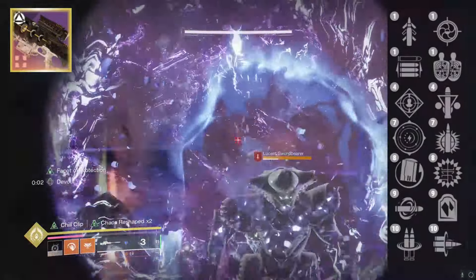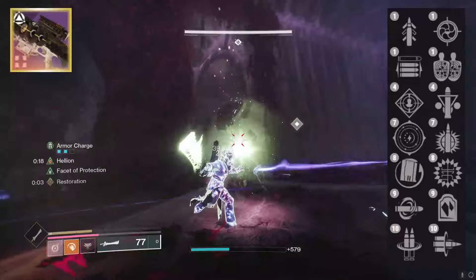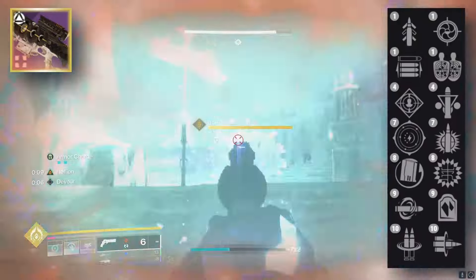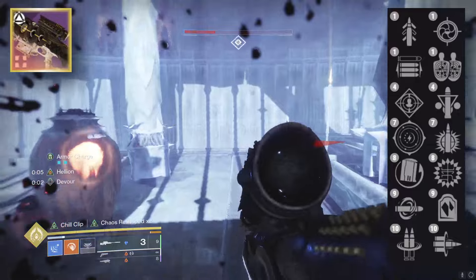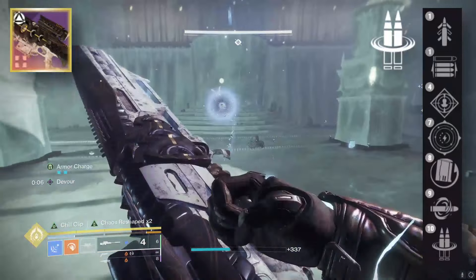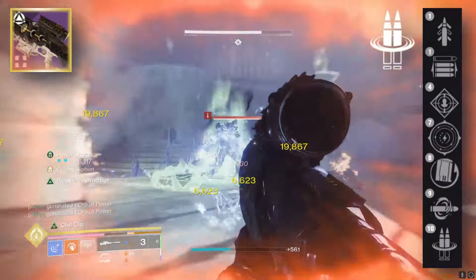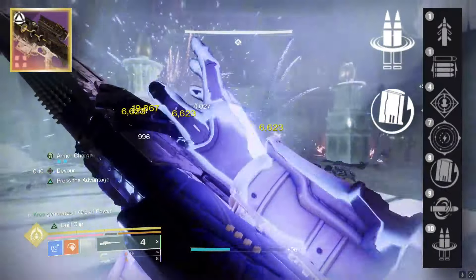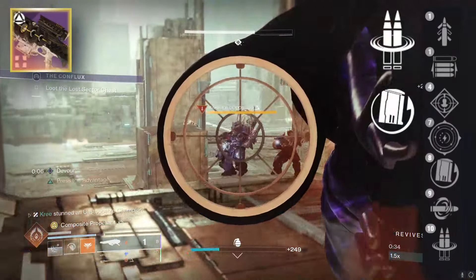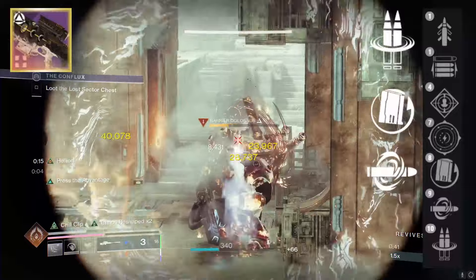I wasn't kidding when I said this perk pool is juicy — there's just a lot of stuff to work with here. Since we're talking PVE-related rolls, I'm not really looking at Quick Draw, Opening Shot, Keep Away, or Snapshot. Focusing on that third column, most people are looking at Reconstruction — Succession has it, Critical Anomaly has it, it's going to be a great perk regardless. But I went ahead and crafted my version with Chill Clip, because I really like the utility purposes that Chill Clip provides on a weapon like this.